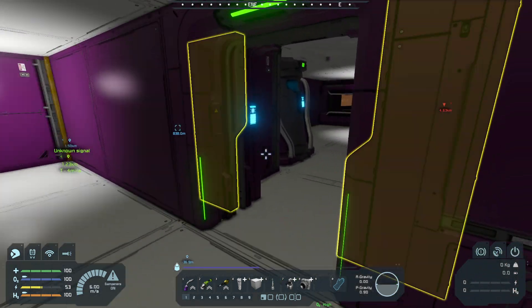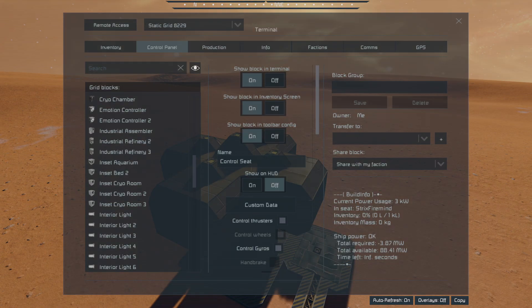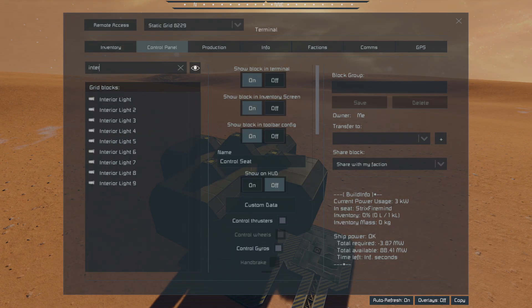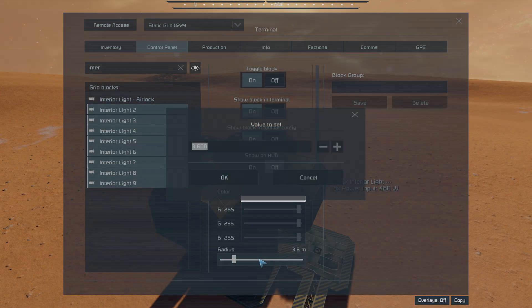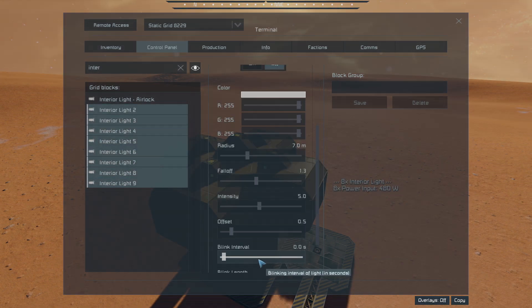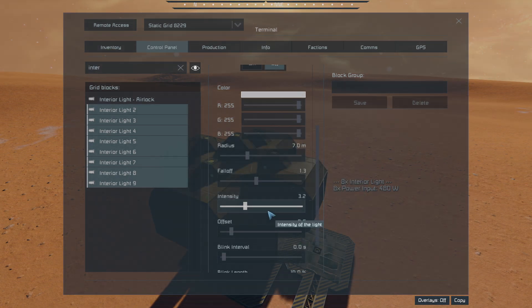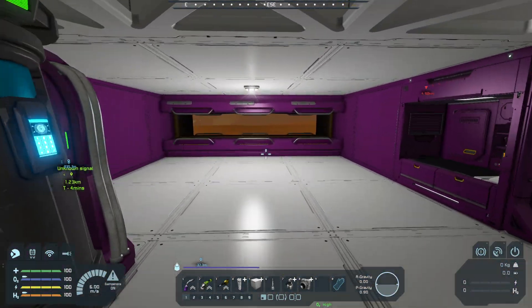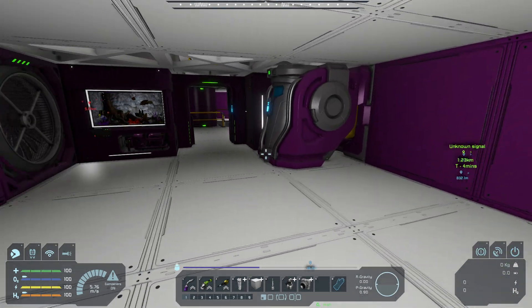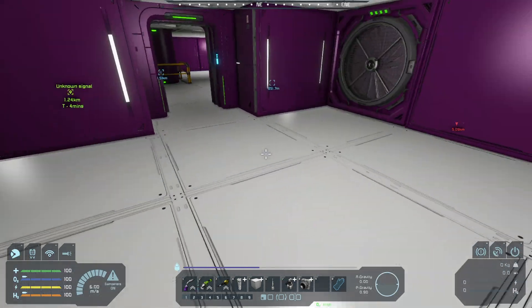This has wound up being quite clean. So I can grab all of the interior lights except for number one, because I know that was the airlock. So I can go ahead and label that. But the rest of these, let's try a radius of seven and intensity of 3.2. This looks nice and clean in here now — plenty bright enough.